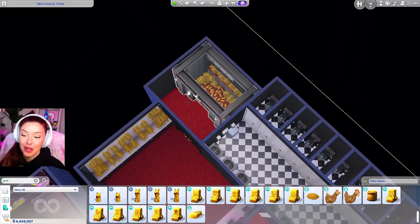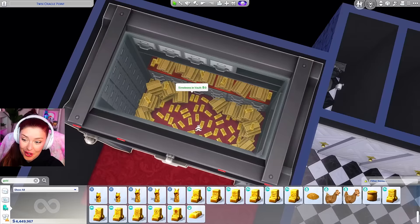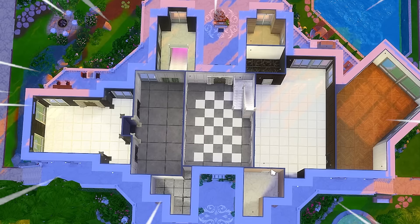Our money vault is all complete. I stacked the money in here — there is so much money in that vault. Very fitting. Now we can make our way up to the first floor. I've added all of our flooring and wallpaper in here.